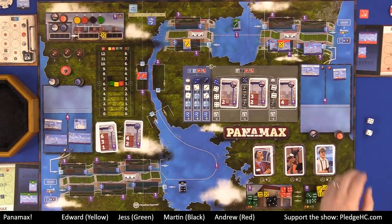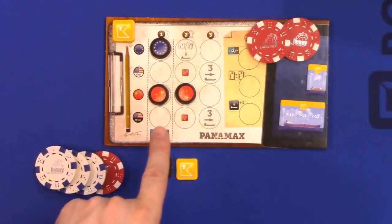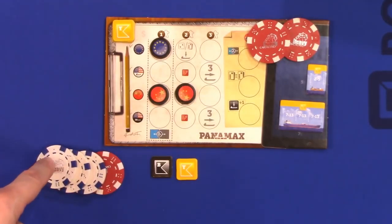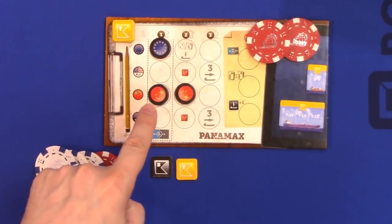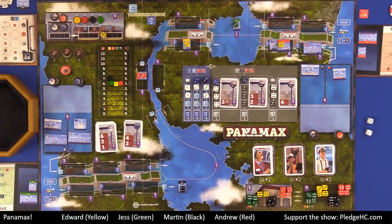You might be asking yourself, if they don't take cargo, why should I bother moving military ships? When you move a military ship, the player receives money from the bank based on the number of flags of that country that they have on the player clipboard. So if I move that Chinese ship and I have two China flags, I will get $2 to the player — meaning to my personal money, not to my company. Basically what they're saying is my shipping company has done that country a solid by completing a couple of contracts, so they're willing to give me a little bit for moving their military ships.